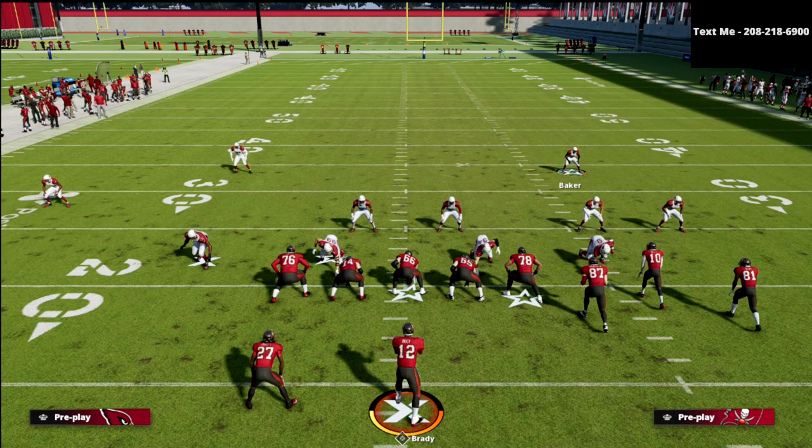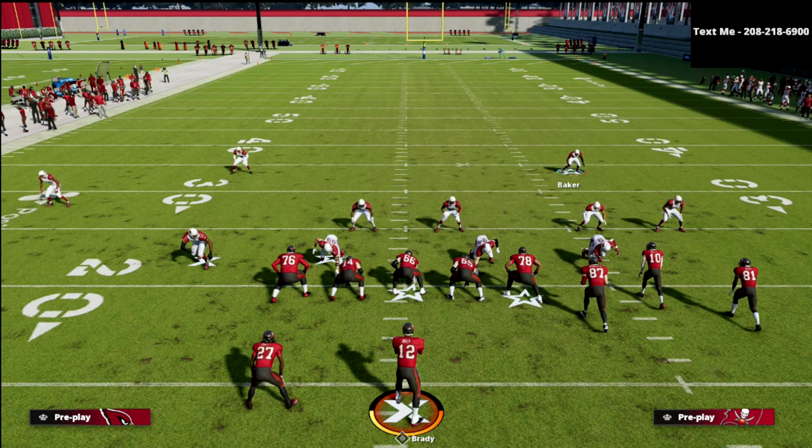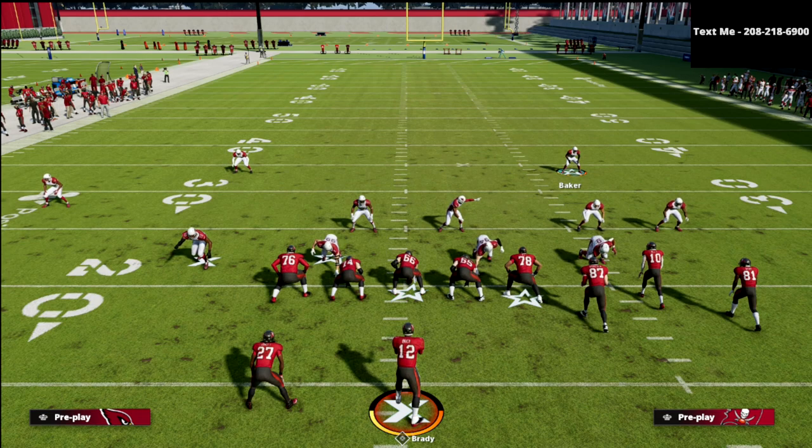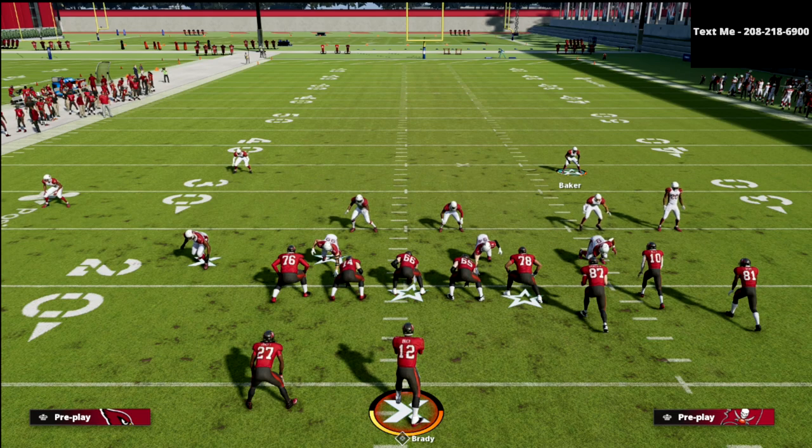If you want to learn more about the nickel 3-3-5 wheel defense, go ahead and grab the Patreon membership. There's a link in the description below where you can sign up for just $10. The Patreon gets you all access to the 3-3-5 wheel guide plus every Madden 22 e-book I've released — 13 offensive and defensive guides, along with exclusive tips and pro player breakdowns. If you want to get better at this game, the Patreon membership is where you want to be. For just $10 a month, I can pretty much guarantee you're going to get your money's worth.